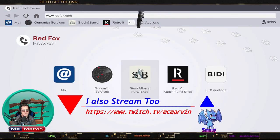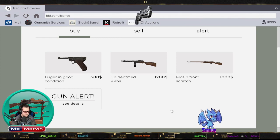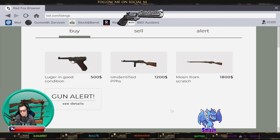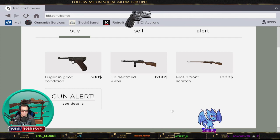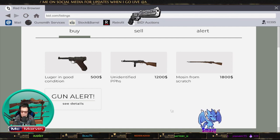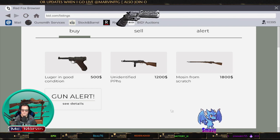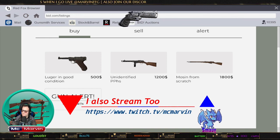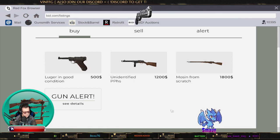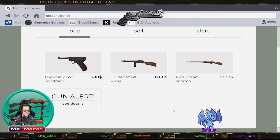I set myself a limit and bought a few weapons. I bought a Colt for 105 — it was very badly damaged. I had some stuff in my locker already; I spent 330 on the laser scope and about 50 bucks on parts. I put it up on auction and made around 3,059, so spending 485 and making 3,005 — not bad at all. I got an achievement for it too, which is really cool.